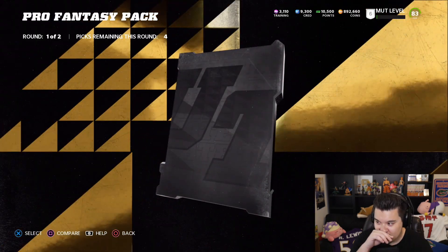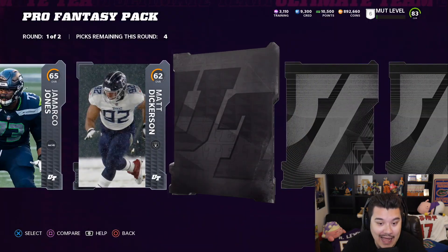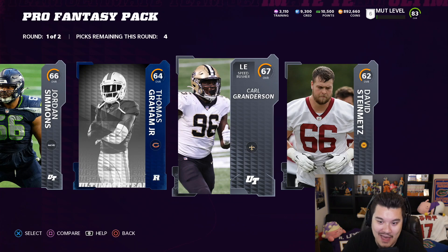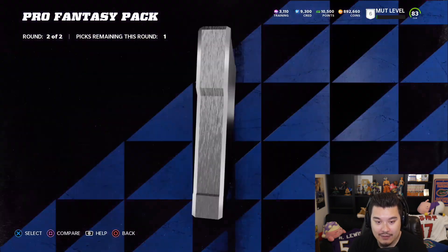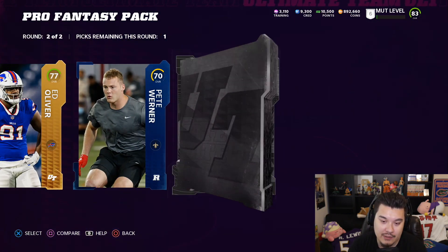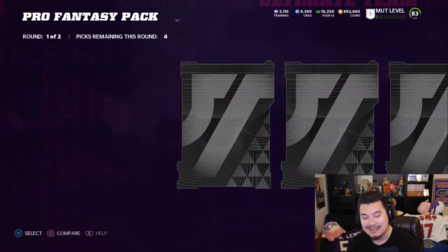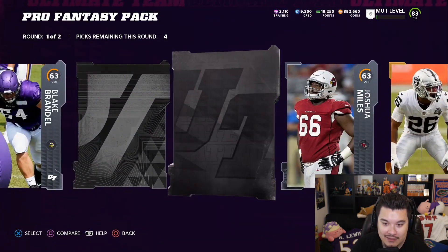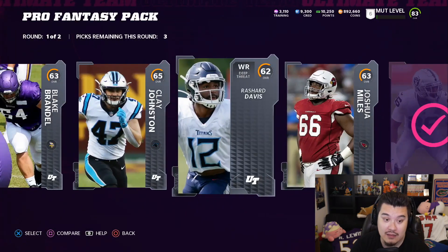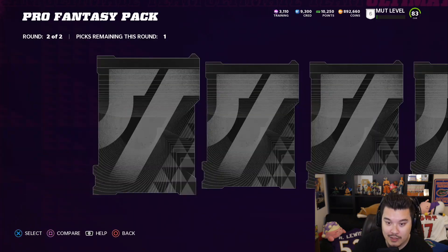81 overalls are going for 11k — we're still losing coins technically, so you'd have to sell everything. I almost don't want to open anymore. Even pulling an elite, we're still losing coins — it's not ideal. If you could pick two of them it would have been pretty good, but only being able to pick one is kind of a problem. The juiced packs for me right now are still the gridirons — that pack opening was insane. Go check out the thousand-dollar pack opening.